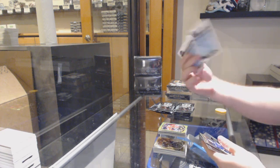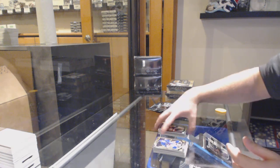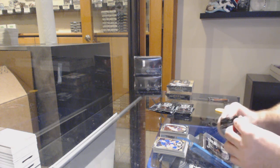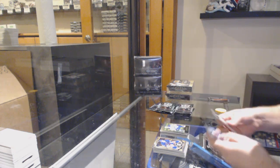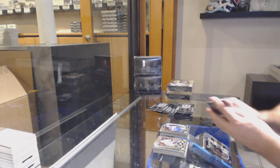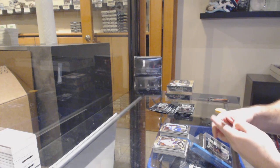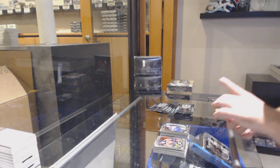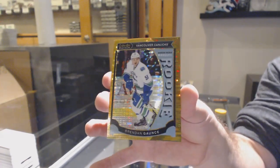We've got a White Ice of Crider numbered to 199 for the Rangers, Taylor Lear for the Philadelphia Flyers, Tyler Ennis Retro for the Buffalo Sabres, Andrew Kopp. Kyle, this is the normal TD Waterhouse for the Vancouver Canucks, numbered to 50, Seismic Gold — Brendan Gauntz.